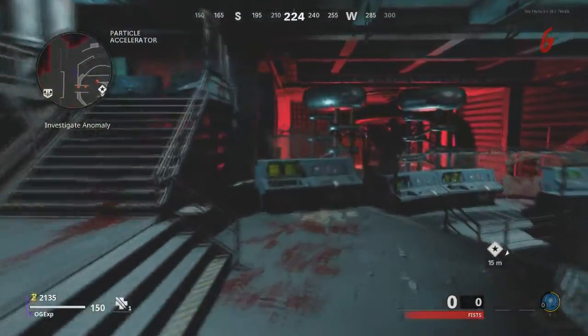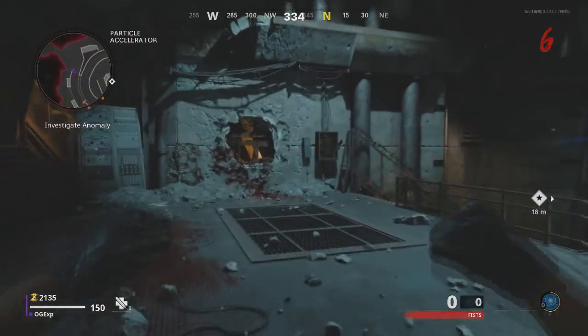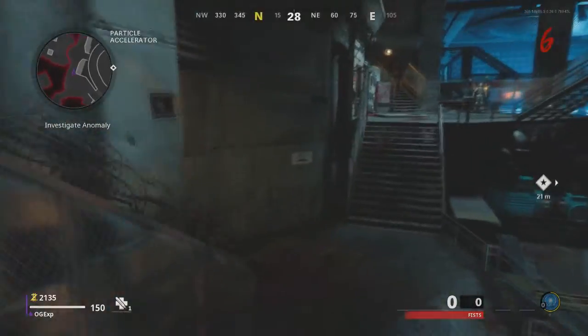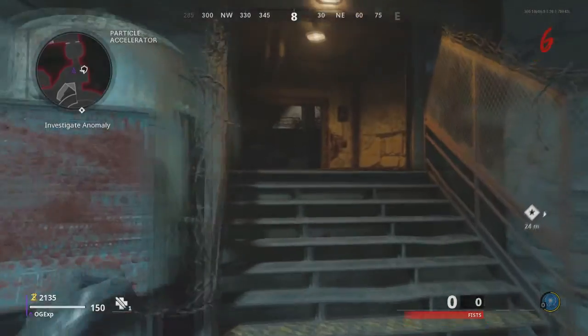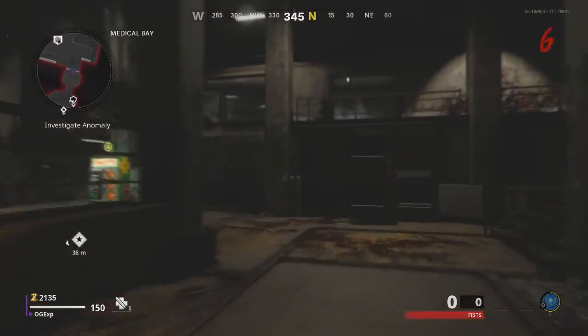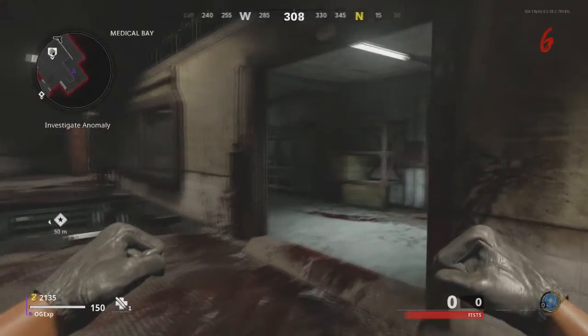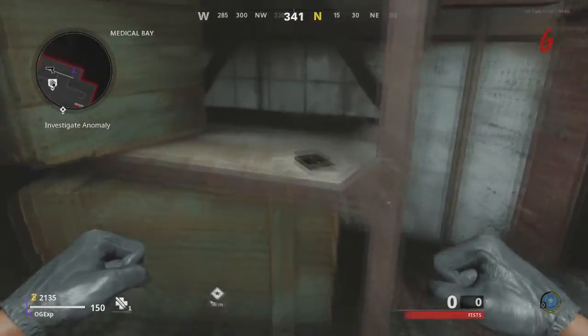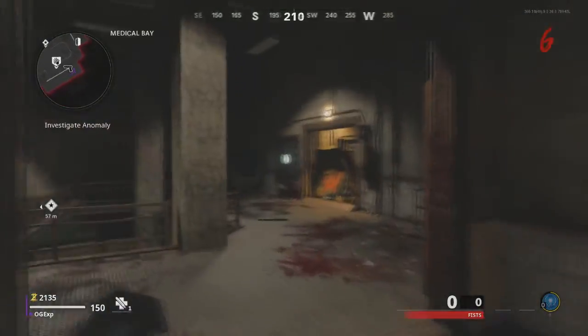All three pieces are always in the same location every single time, so that isn't an issue. For the second piece, go out the door where the mannequin guy is standing — where you can upgrade your armour — go out that door, up the stairs, and just behind a speaker there's a room. On the shelf in there is the second piece. Walk up to it, pick it up, and that's two pieces collected.